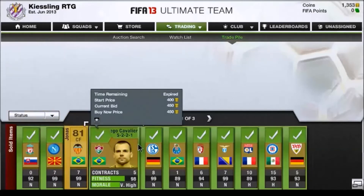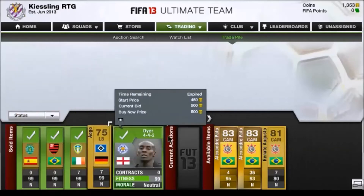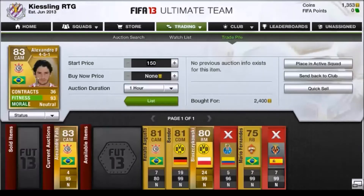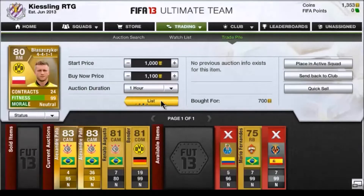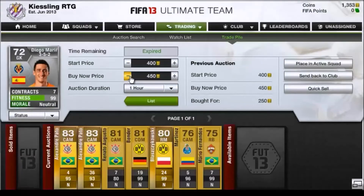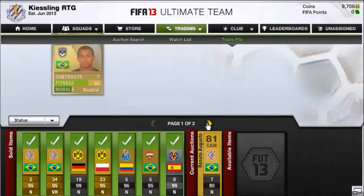We are just removing these from our trade pile now, just to make it easier for us. On the second page, we've found some Patos and Augusto from Galatasaray. We've found a Bender and a Blazaczowski for 700 coins. The Martinez didn't sell, but we found a Marron Ferreira and the Diego Mora. As you can see, the Patos, the Blazaczowski, the Martinez — all of them have sold.